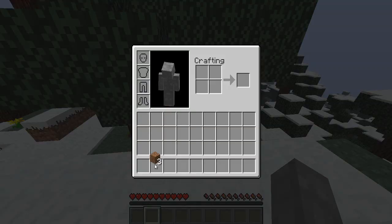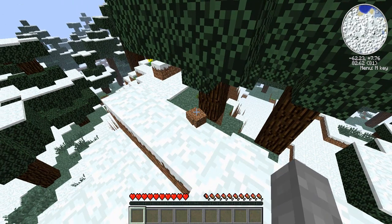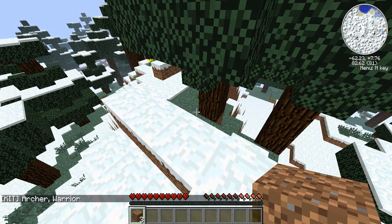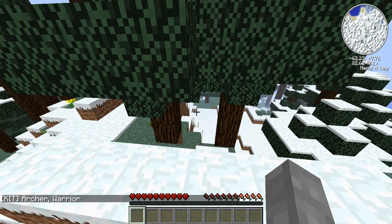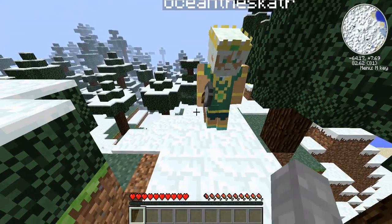So as you can see I have nothing except some dirt, which I can find on the ground. Then when I type /kit, it shows me the kits that I've preset in the kit text file. So as you can see there is an archer and a warrior kit.